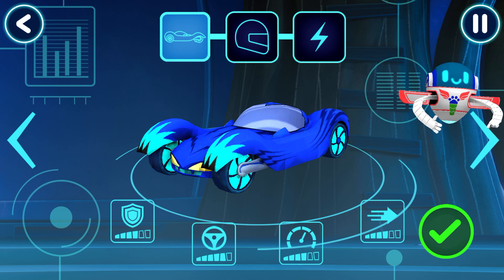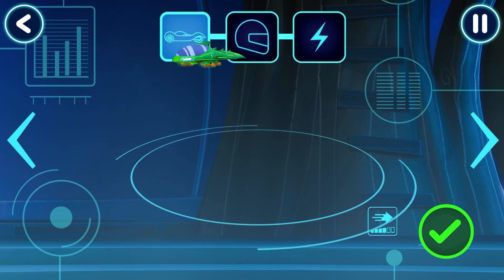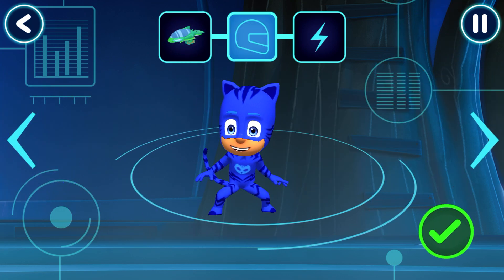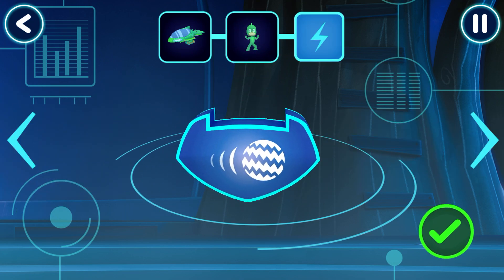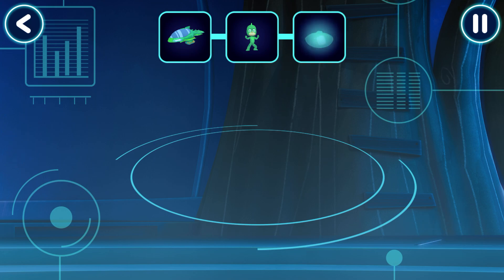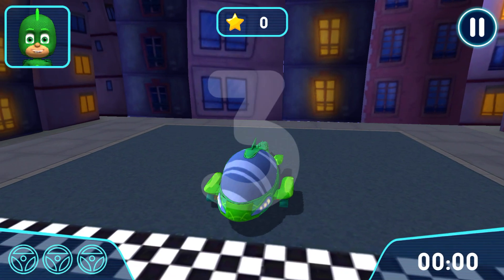Tap the arrows to see all the options. Awesome, pick a driver. Awesome, how would you like to power up your vehicle? Get ready to drive. Let's try out your track.